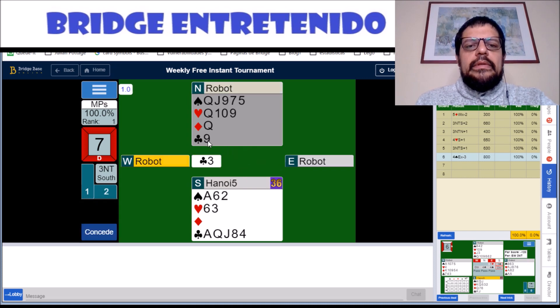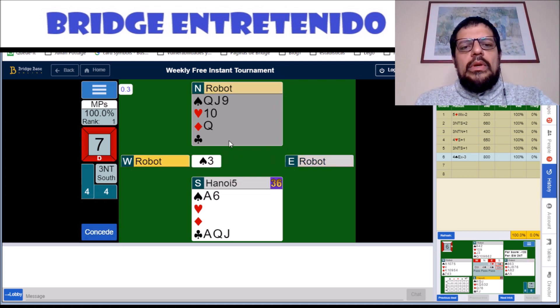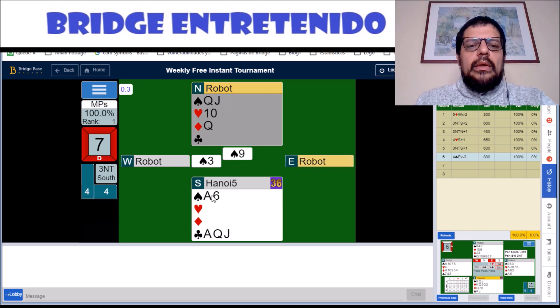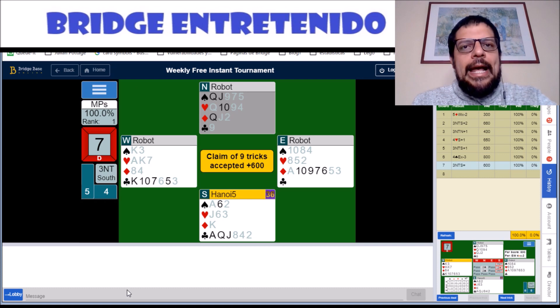They give us this free finesse — then the queen, then the nine. They have to play something; they give us another finesse, which we can win. Then the nine again — now they have to play something, they give us yet another finesse, which we can win. And we claim — good enough for 100%.